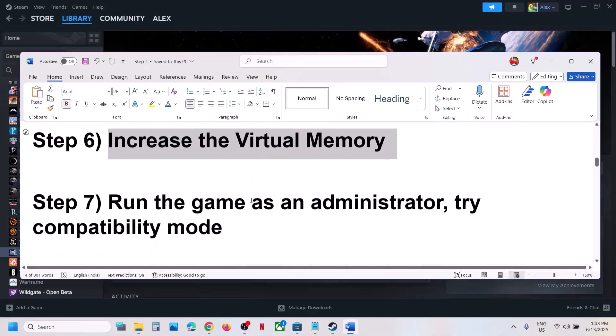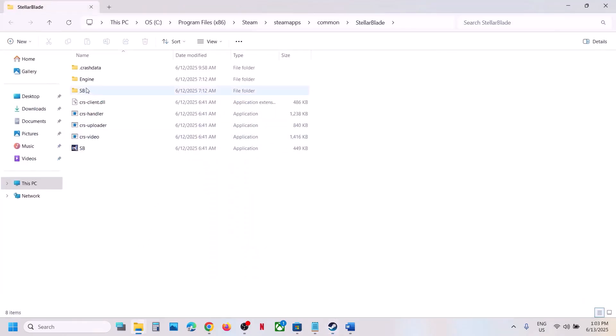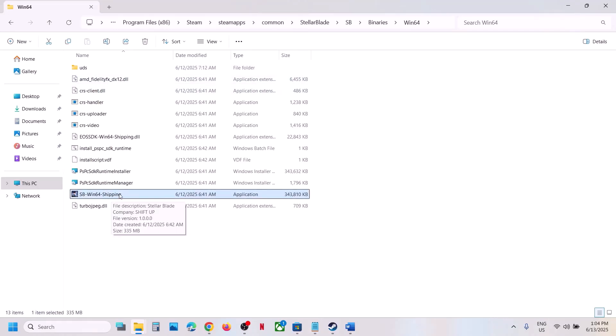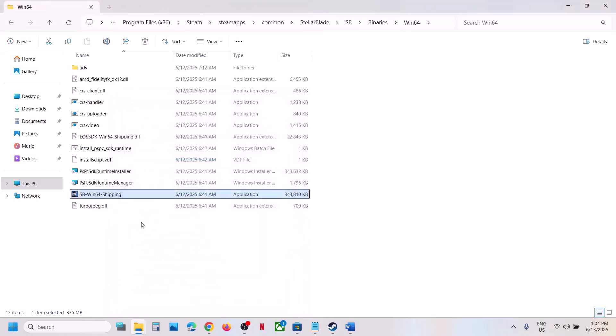The next step is to run the game from the game installation folder. Right-click the game in Steam, select Manage, click Browse Local Files, open the SB folder > Binaries > Win64, and double-click the game EXE file to launch the game. If that does not work, right-click the EXE, go to Properties, and put a check on 'Run this program as an administrator.' Hit Apply, click OK, then launch the game and check.